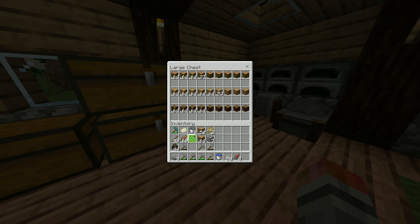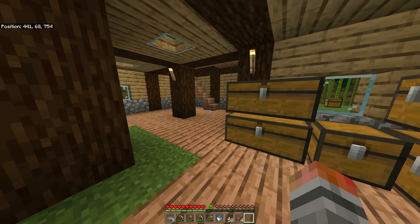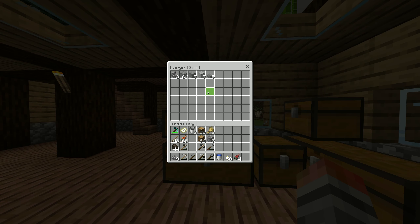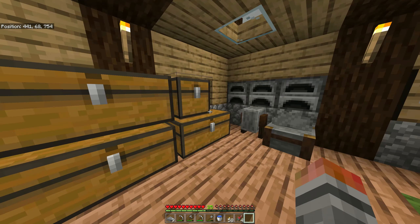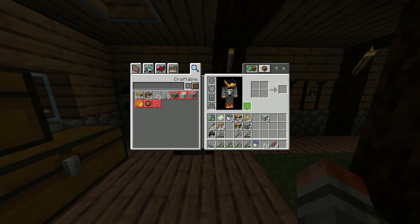I wanted to add these logs, but instead I'm going to turn them into charcoal. Now, what do I have here? I have some smooth stone. I need to make a blast furnace, and I think I need smooth stone for that. Let's see how we make a blast furnace.